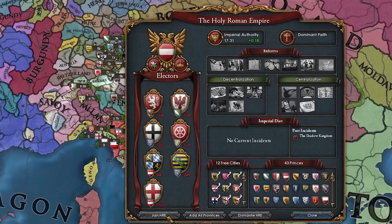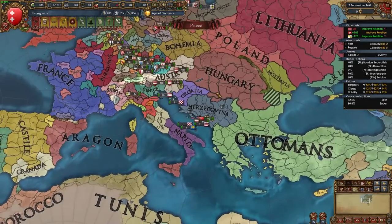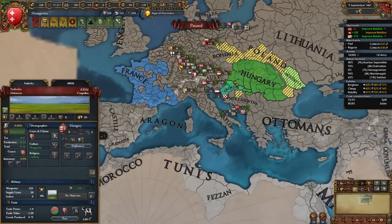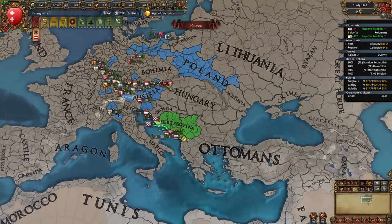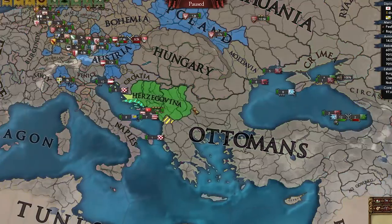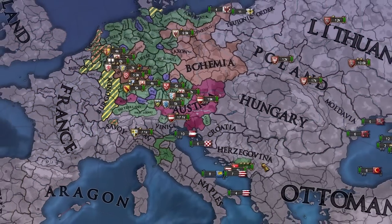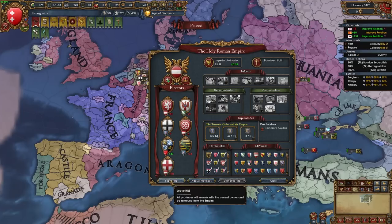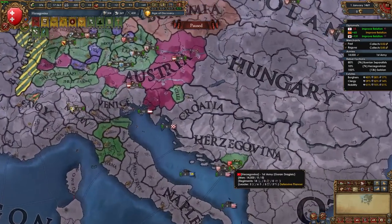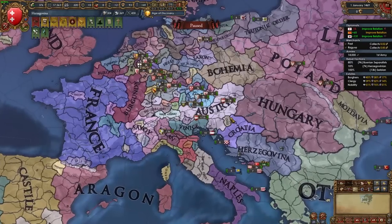Right now we technically border the HRE — can we actually join it? It says 'cannot be connected to the empire.' We've secured an alliance with Poland and a royal marriage. Now we've got two potential guys that hate the Ottomans. I think I might try to hit the Ottomans when they fight the Mamluks — and somehow I'm in the HRE already without clicking join!